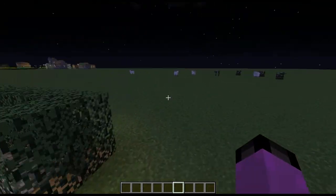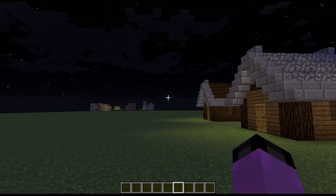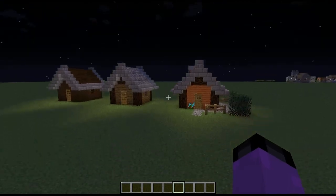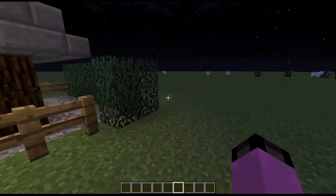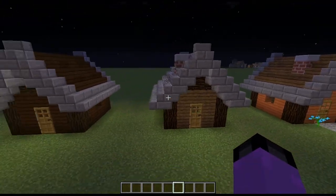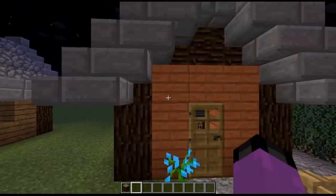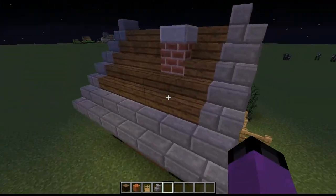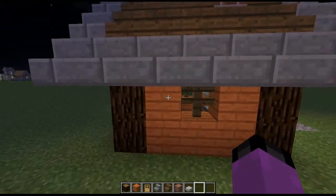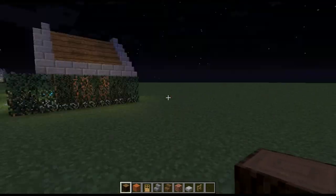Hey guys, MumblePin Games here. Did you like my new intro? Mr. Finn Boy made that, so it's pretty cool. Today we're gonna start something kind of new — a building series. We're gonna start out nice and simple. This is like probably the easiest build you'll ever do in your whole life. I'm just gonna get some basic blocks here.